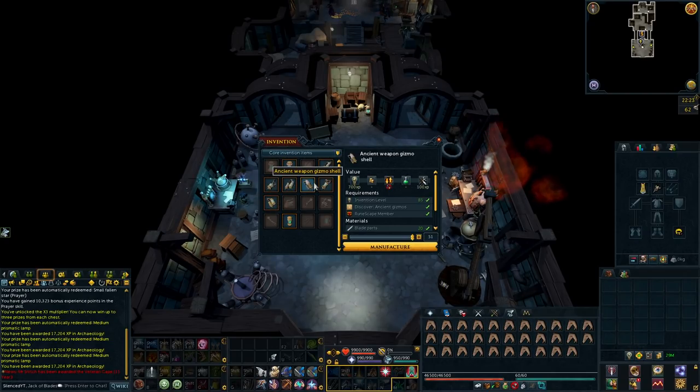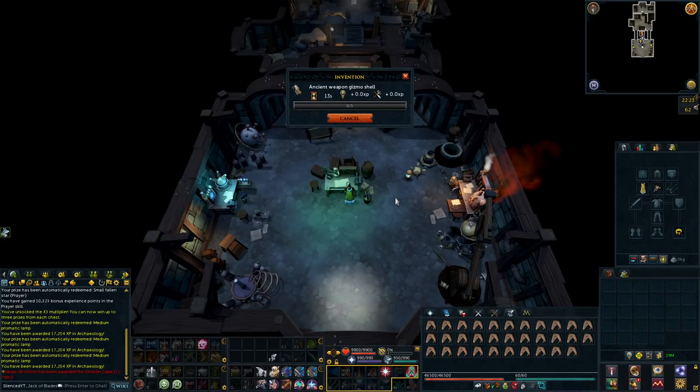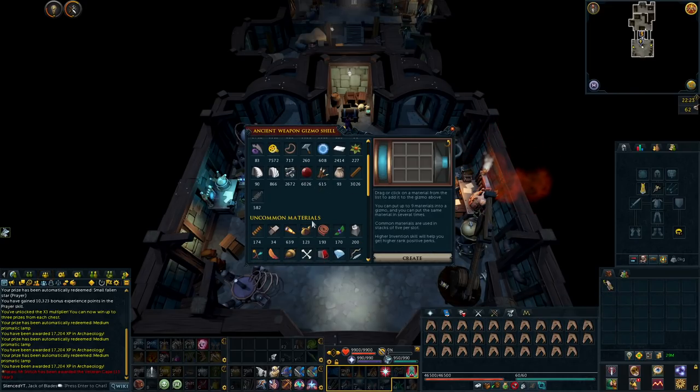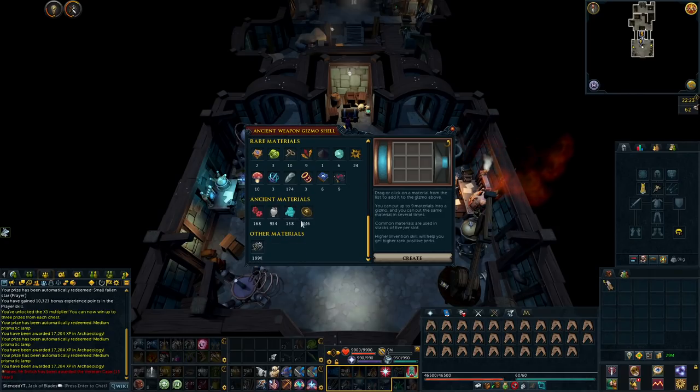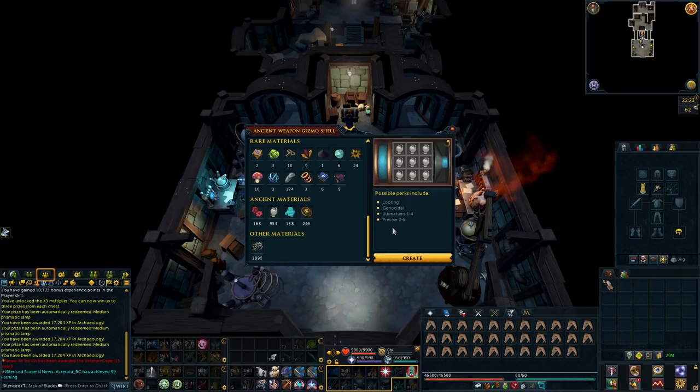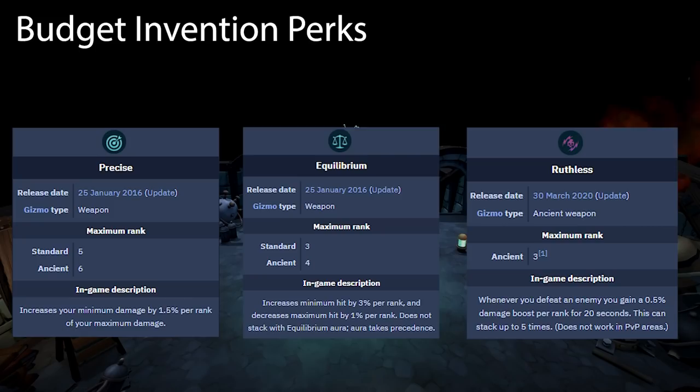The next tip is to use Ancient Gizmos. This is a lot like using the invention potion when getting perks — if you use an ancient gizmo you'll have a higher chance at getting better perks. Also, the maximum rank for many perks increases; for example, Biting's maximum rank is 3 with a standard gizmo but 4 with an ancient gizmo. The same applies to Precise, Equilibrium, and many other perks. Ancient gizmos can be created at 85 Invention and require the Ancient Gizmos Blueprint, which you can buy on the Grand Exchange for 4 million coins.